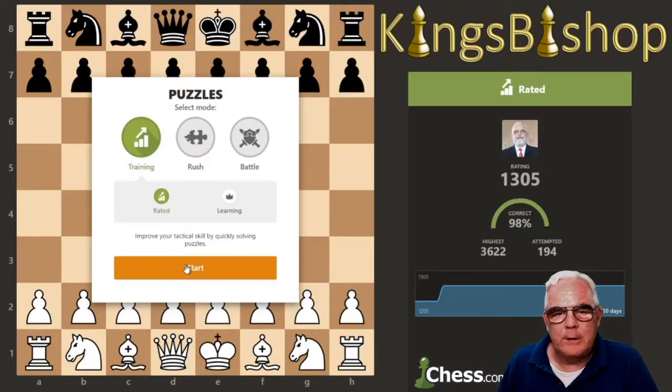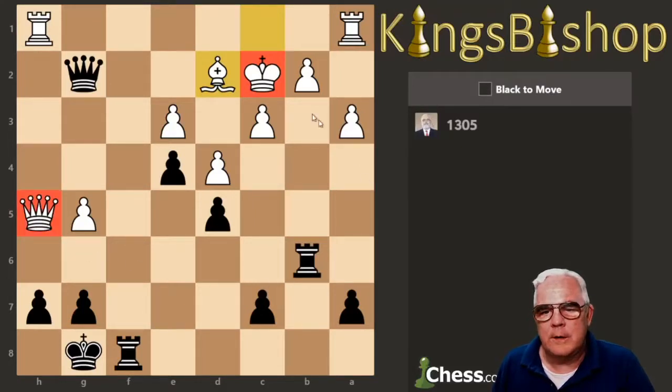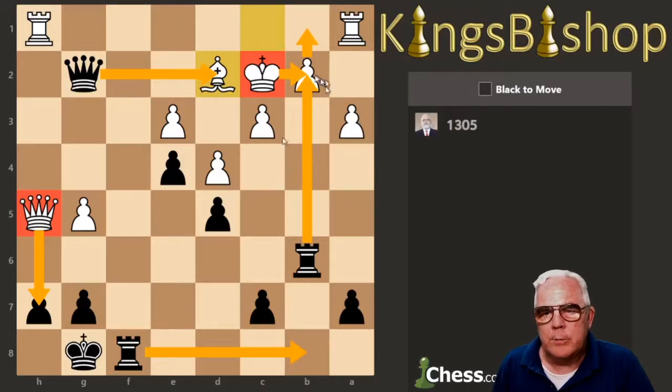It's been a little while since I've been able to do these. We'll mark the King, the Queen, anything undefended. Notice the relationship between my Queen and his King. He's threatening this here. I can give a check and attract the King to b2, then capture the Bishop with check, forcing the King either to b1 or b3. If he plays to b1, Rook b8 is mate.